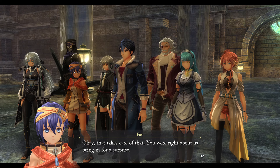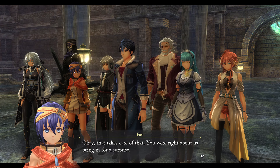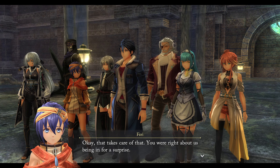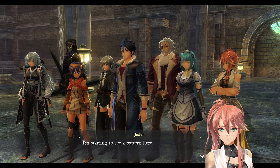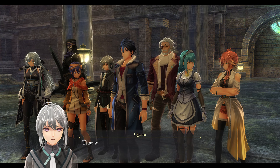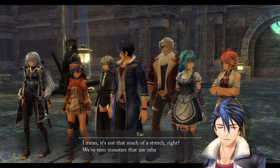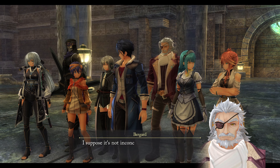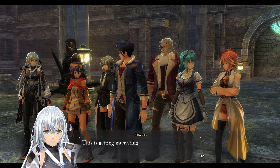In Cold Steel 2, when you defeat cryptids they give a special quartz that you can cast, but it drains your entire EP. Those are called lost arts. These monsters kind of look like lost arts too — starting to see a pattern here. It's not much of a stretch. We've seen monsters that use horrible arts and they sure as hell aren't packing ordnance. Maybe someone's artificially evolving them or something.